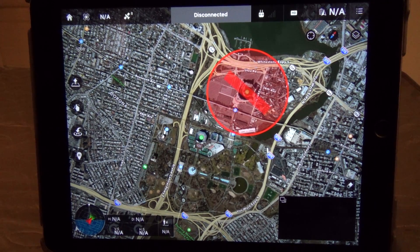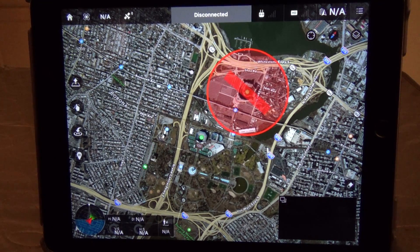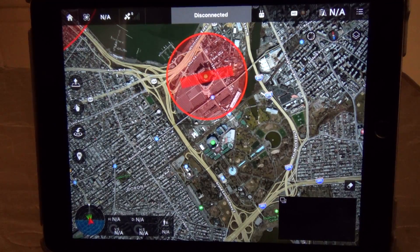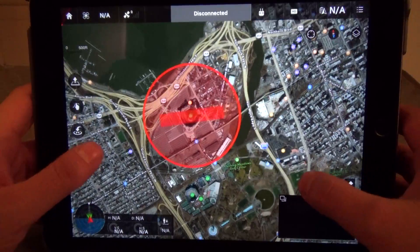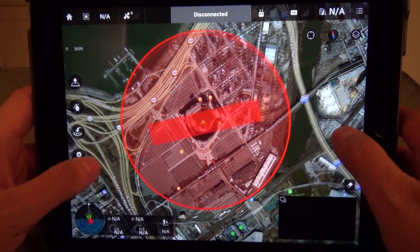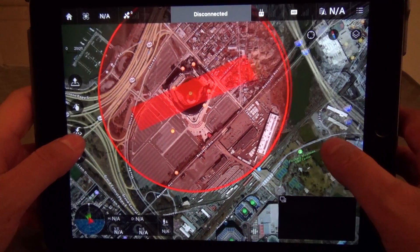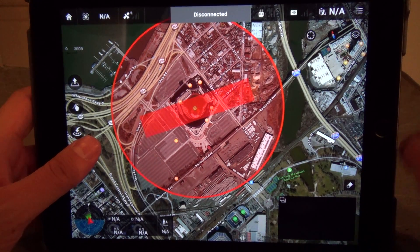The new firmware, which adds waypoints and more to the Phantom, also adds additional restrictions in terms of no-fly zones. So if you were the type that was interested in flying over or near stadiums — hopefully when there's not an actual game going on, of course — you no longer can do it, because they added that to the 1.4 firmware.